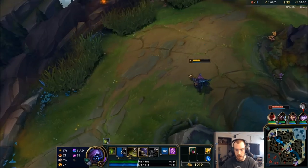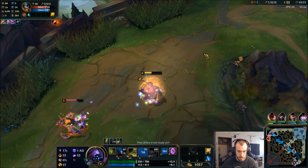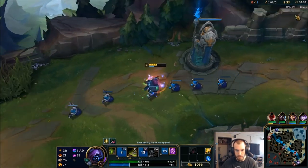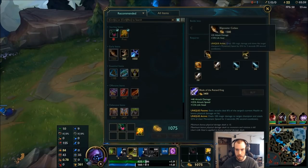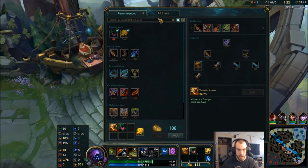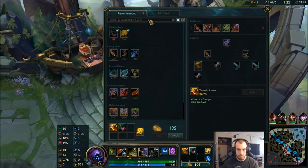I probably could have had him if I played that E better, but better to get out and run. I really want to get my Cutlass, but I could get Vampiric Scepter, which is going to give me some lane sustain. And a control ward — ready for battle.